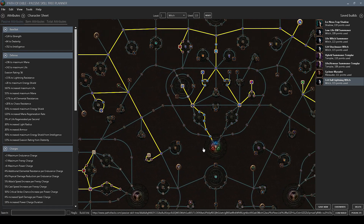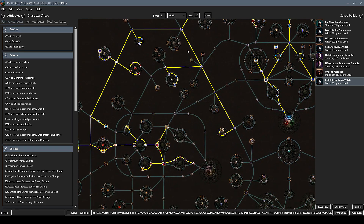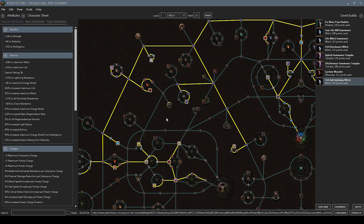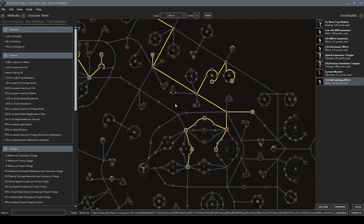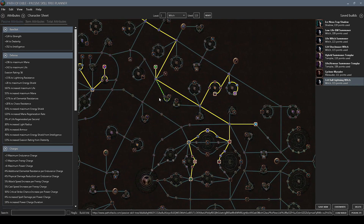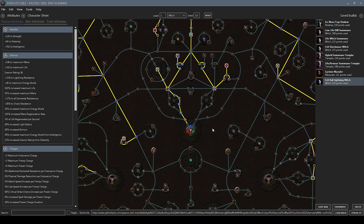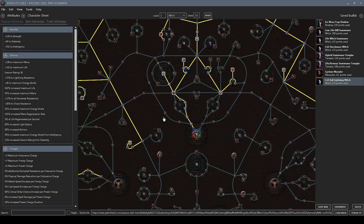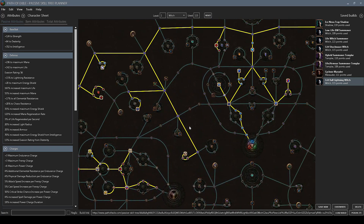I'd suggest starting by going up through the spell damage route, heading toward the templar's part of the tree and picking those nodes before you spec into crit. When you reach around level 60, you can start picking up all of the power charges — for instance, going through annihilation early is a nice boost. Pick up the other power charges and doomcast, then start speccing into crit. Always make sure you have enough life and mana regeneration to sustain your arctic armor and stay alive — that's your main priority. Crit is what you want to get last.